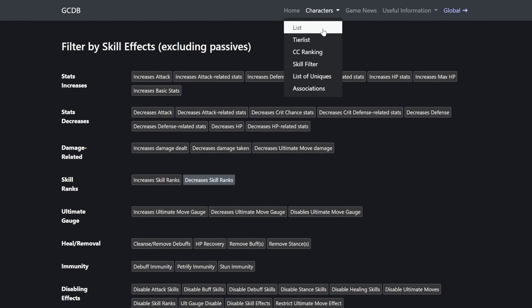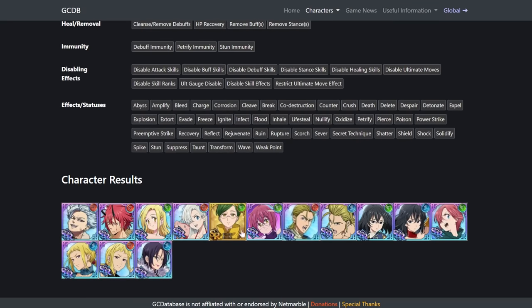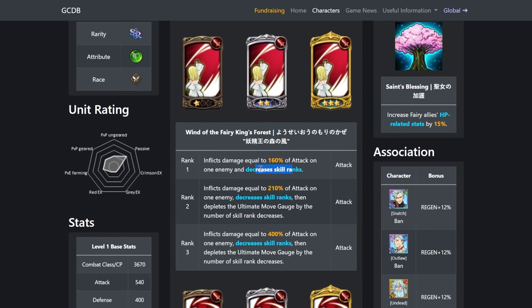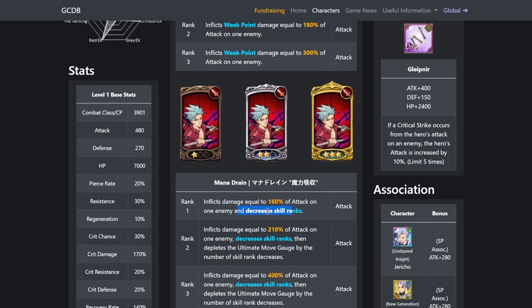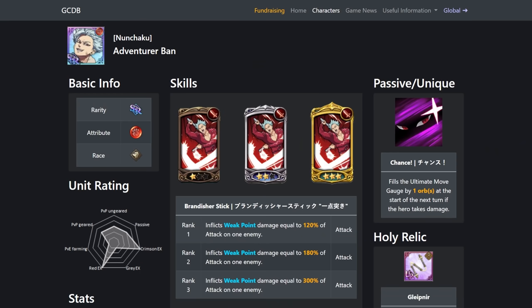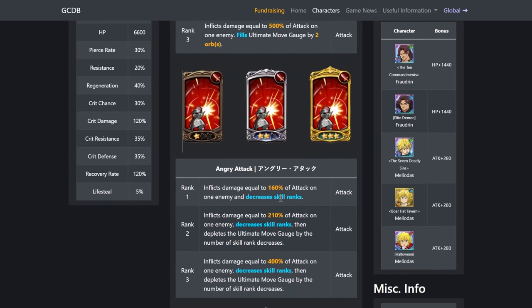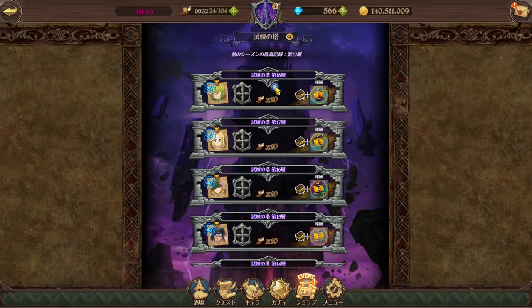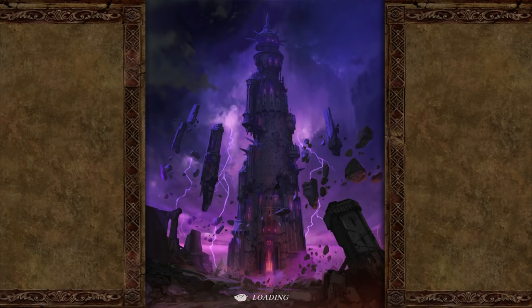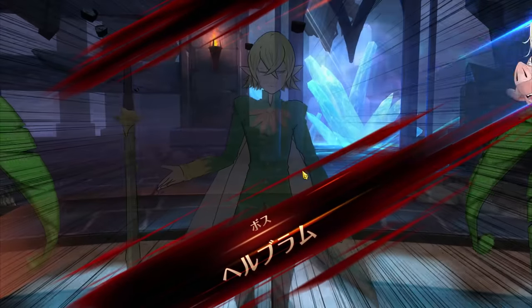To find characters for this, go to the rank cross database, filter by 'decreases skill ranks.' The characters I'd recommend are Blue Merlin, this Ali Hawk if you have her, Elaine who has a decreased skill rank card, this nunchuck bond, and this Liz who decreases skill ranks. The moment you decrease the skill rank, that character gets a massive stat boost. I'd recommend loading up a three-stack of these characters since the boost only applies to that individual character, not the whole team.